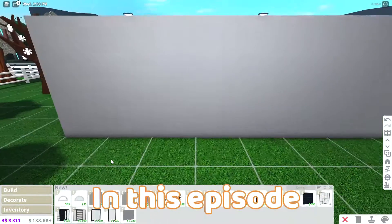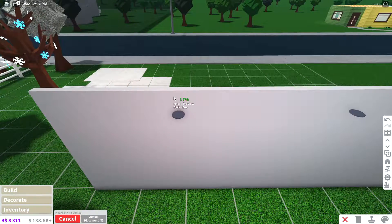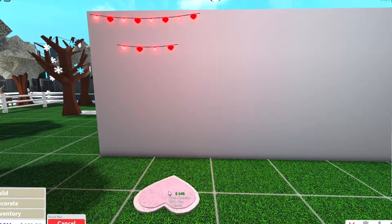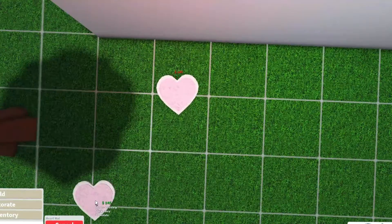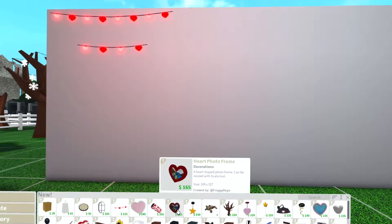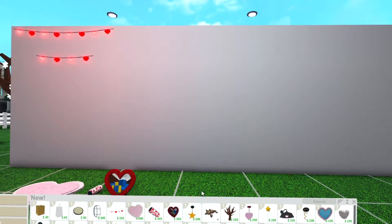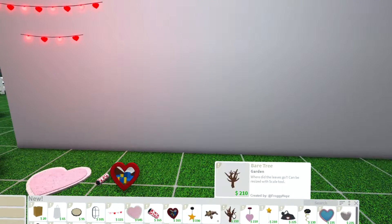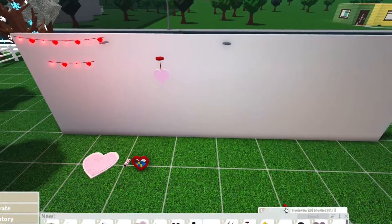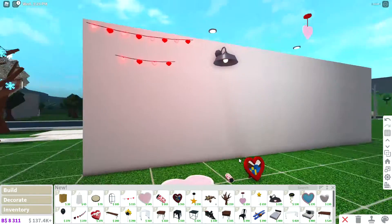We have heart string lights — those are pretty cool, very neat. Then there's a heart mat. We have hanging hands furniture and a confetti popper. There's a heart photo frame that goes on the ground and on the wall. A hanging heart — that's pretty cool. And an industrial metal wall lamp — that's crazy.